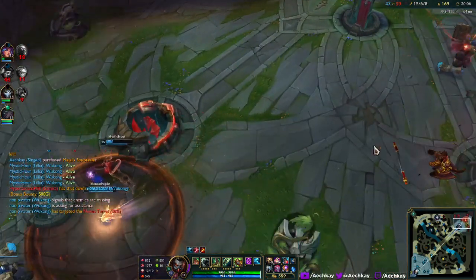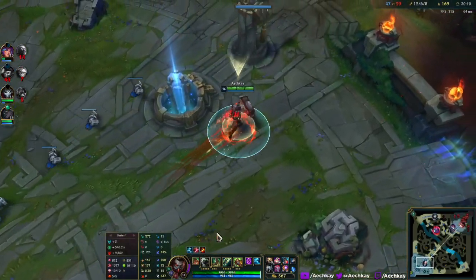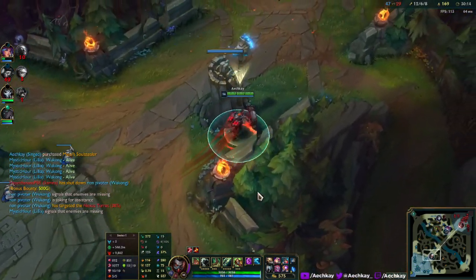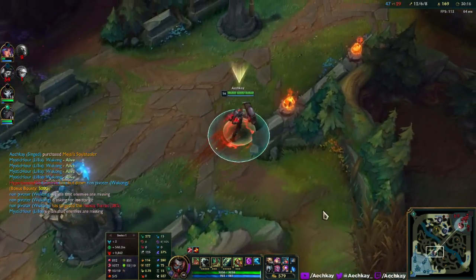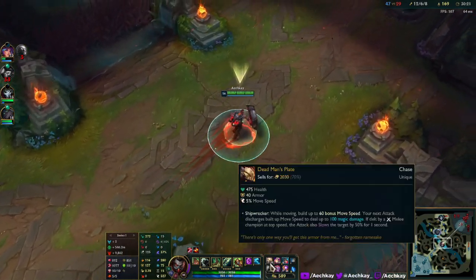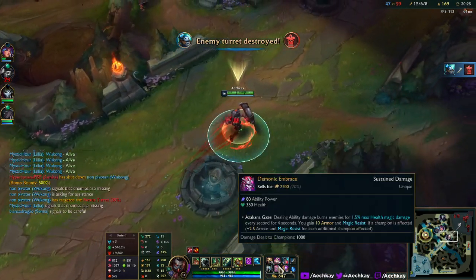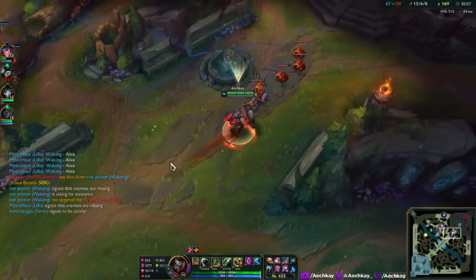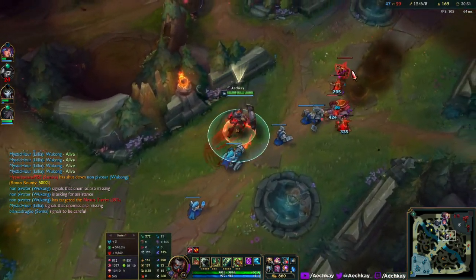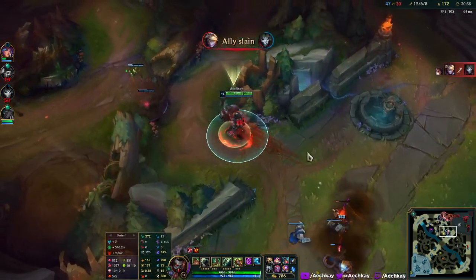More movement speed. Looking at our movement speed - we got 600 coming out of base, averaging 527 movement speed. This item gives us five percent, another gives five percent, this one gives ten percent. We got boots. We got 500 movement speed just regular - that's kind of crazy. That is some presence.